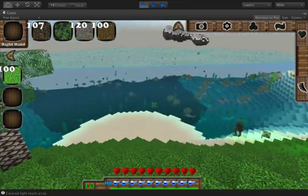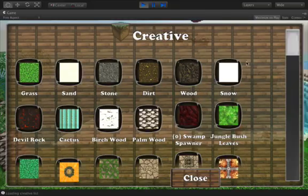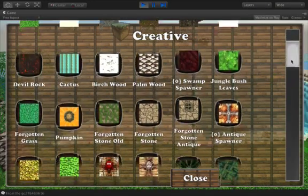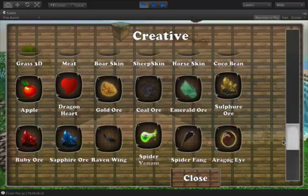So the way we solved it — we added a creative button right under the crafting table, and this allows you to get some of the blocks. Now which blocks are these? The ones that you cannot craft yourself.